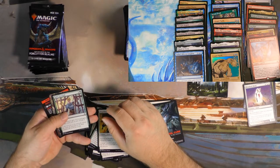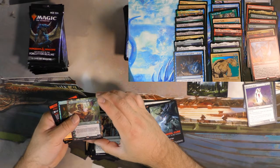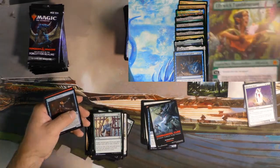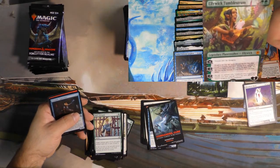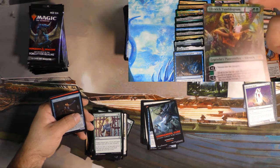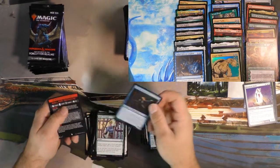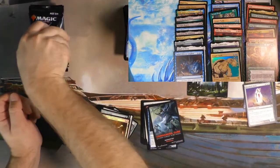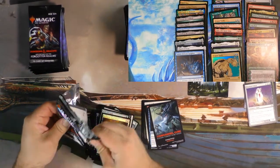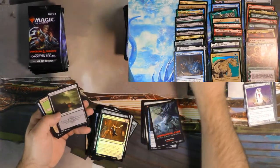Oh, I see a full art green Planeswalker — I wonder who that could be. Ellie Wick — look at her. Big fan. I love the art on this card. This card to me is probably my favorite card in this set. It might not be a great card mechanically, but I just like it. It's just got a very pleasing aesthetic to it.